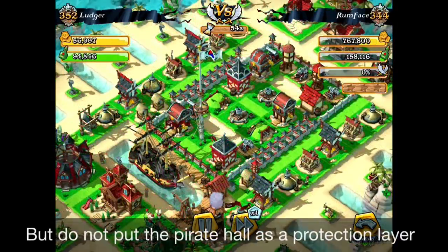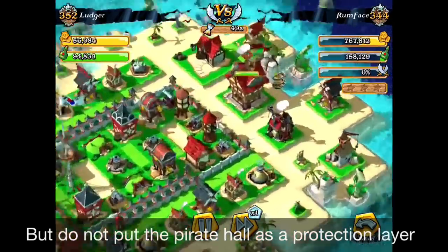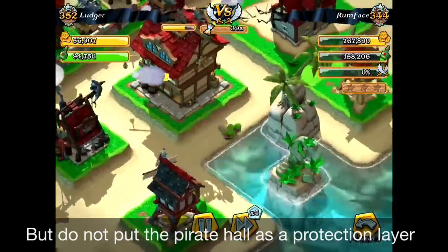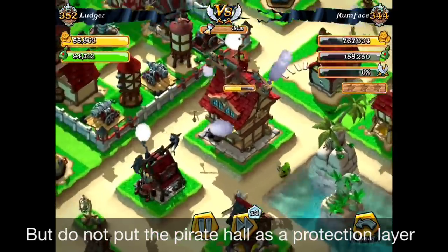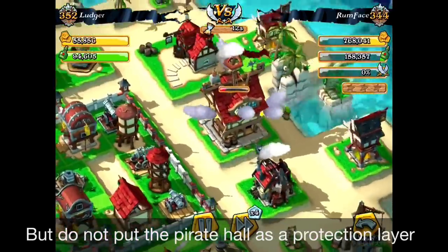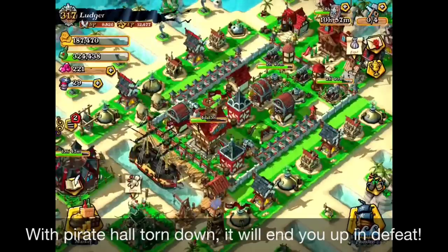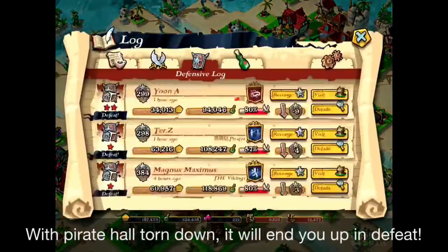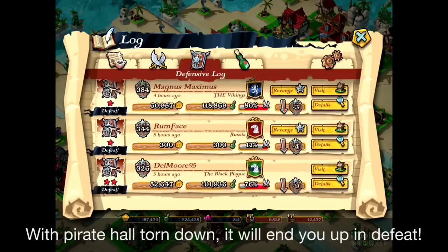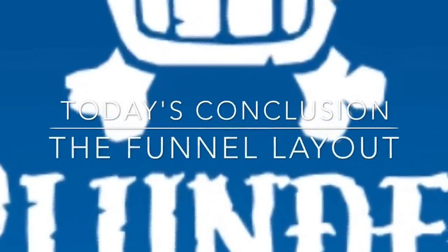The power hall is a very good bait, but if you care about rankings, try not to put the power hall on the exposed side of the base. As you can see here, only three gunners attacking the power hall will end up in your defeat. When you look at this defensive log, it shows only 17% damage — but I was defeated. So that's what happens when you put the power hall on the north side. The choice is yours.